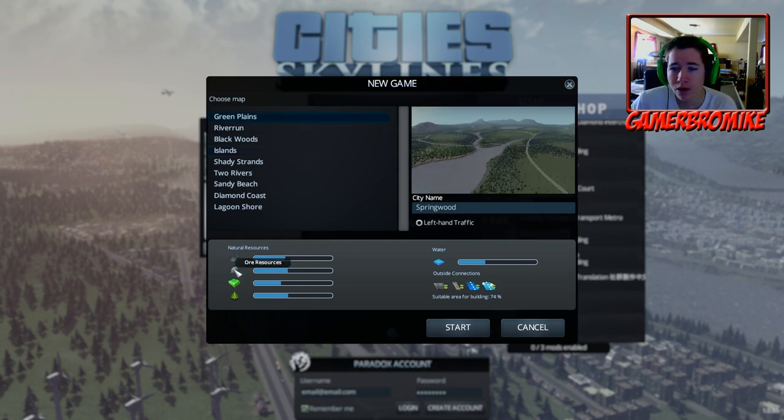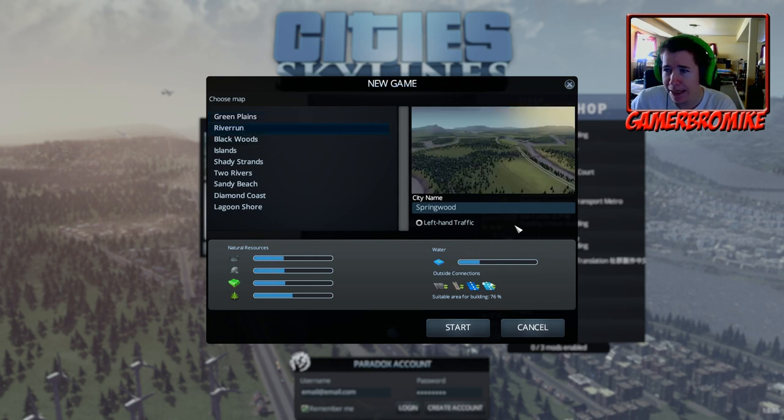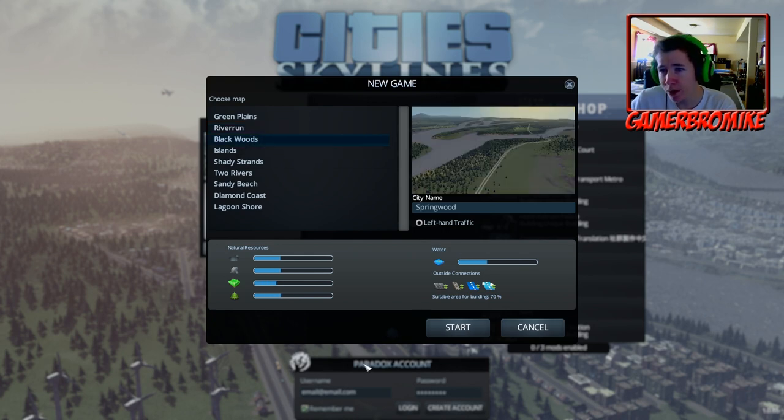You can kind of see the natural resources - we have oil, farming, and forestry. A lot of similar stuff to SimCity except the farming and forestry are new. We have the green plains map. We have a nice river running out here - I don't even know if I named that geographical landmark right, but whatever. We have Springwood - that's the name of our city, we could change that. River Run, a bunch of rivers running everywhere, obviously by the name. Black Forest - lots of forestry, surprisingly.